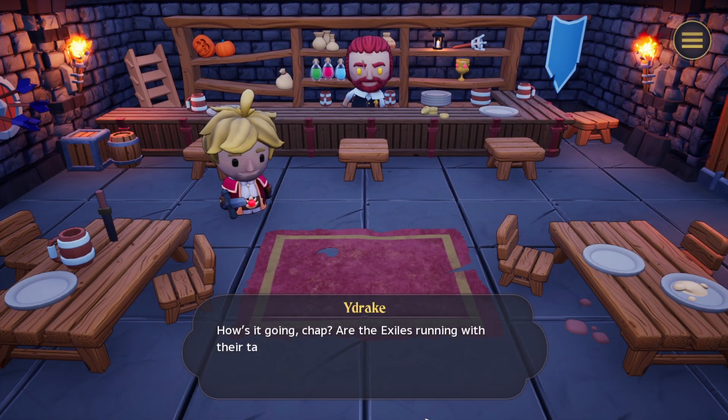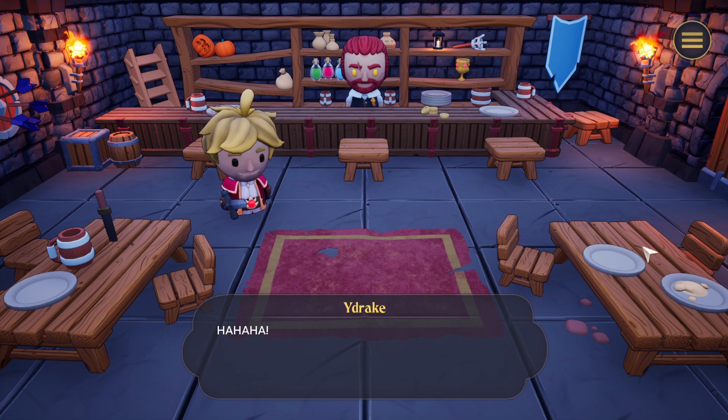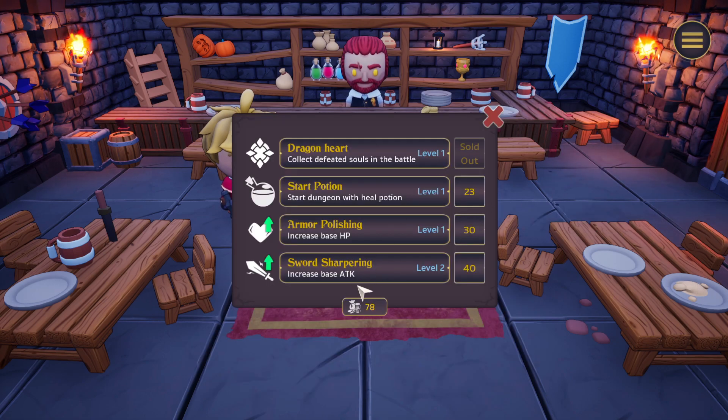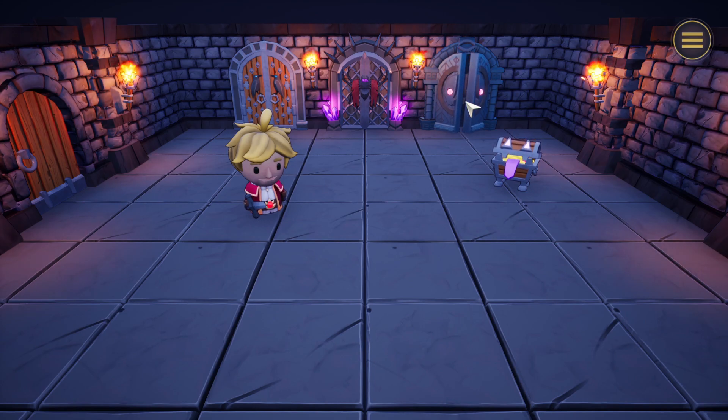Hey Mr. Wydrake. How's it going? Are the exiles running with their tails between their legs? What do we have for sale? 'Could I ask for something? Can I try some fire cider?' 'Hahaha. No.' Okay, what do we have for sale? We have 78. For example, these two upgrades — more armor or more HP, more base attack. And then we would try the same with even more dangerous enemies.